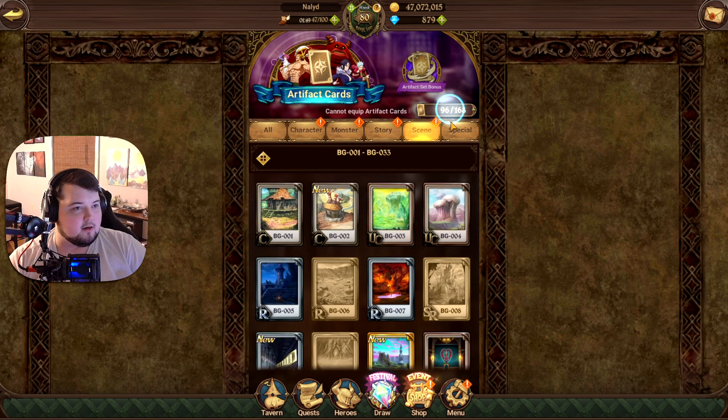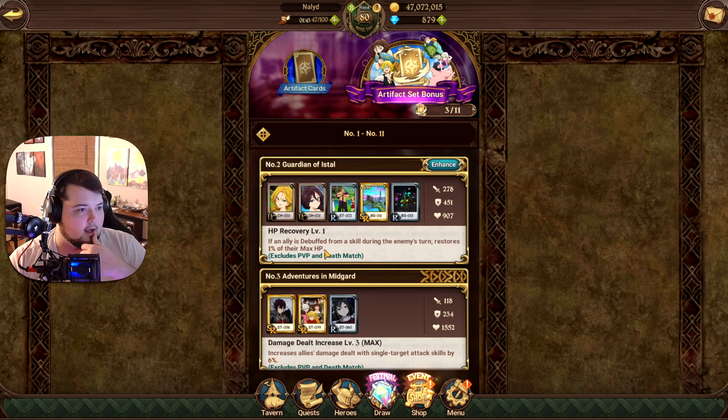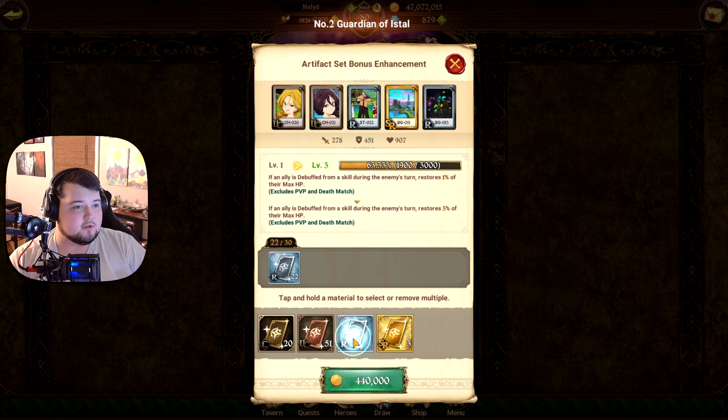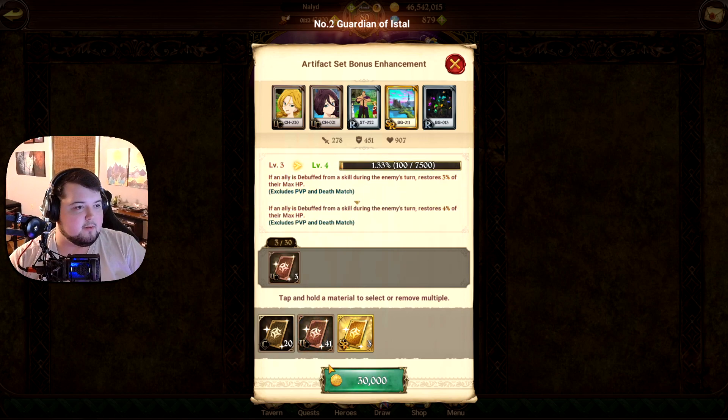Let's look at our artifact sets. We did finish one set — Guardian of Istal. Now if an ally is debuffed from a skill during an enemy's turn, it restores one percent of their max HP. Unfortunately that excludes PVP and Deathmatch, so it's only a PVP set. I don't really have any other things to use these on, so I think we're just going to power these up. You can only use 30 cards at a time — 500,000 gold. That's a little more expensive than I was expecting.